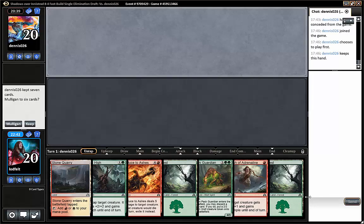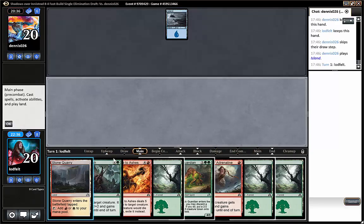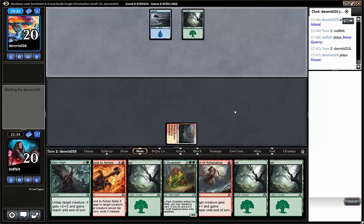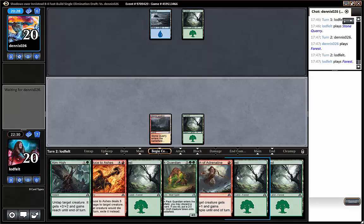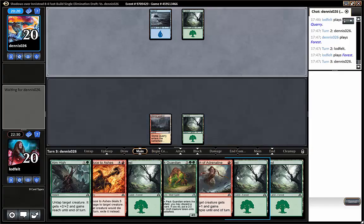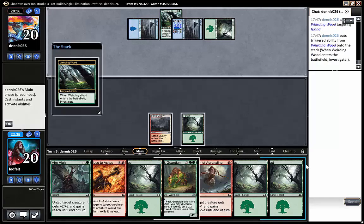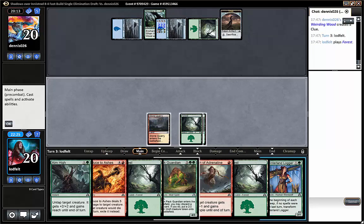Looks a bit slower this hand, but it feels like we could draw one of our 2-drops and also some 3-drops. If we just draw one of them before turn 4, we can pitch a land to pack guardian and have a wide enough board for combat tricks and the removal spell to be relevant. Sadly did not draw a creature, so we have one more turn to draw something on the curve. Opponent is ramping, no pressure from him. Let's draw a creature — okay, logger, where were you last turn! But it's still fine, that was what we wanted to draw.